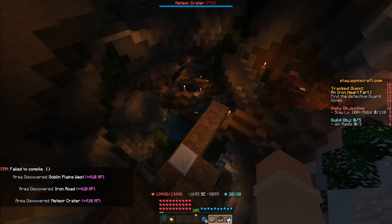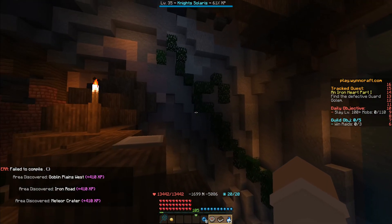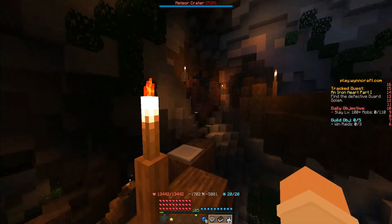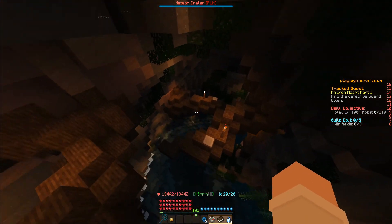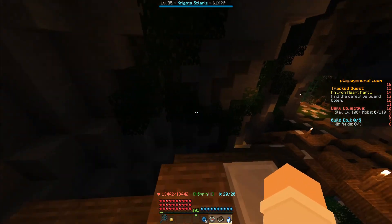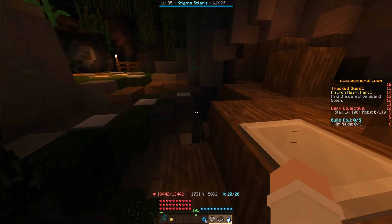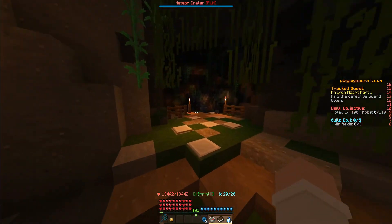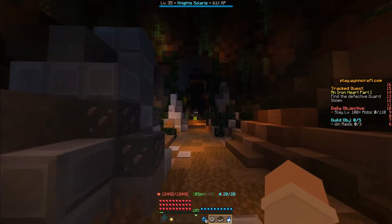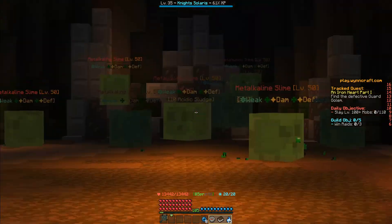Now we have a bit of parkour here. If you fail it, you can just walk up somewhere further down — there's a sort of path that leads up. The water teleports you, so never mind that. Then we enter through here into this cave with the slimes. This is the fighting part.